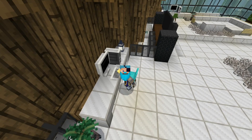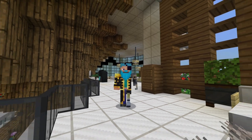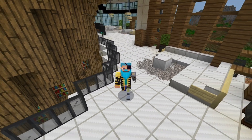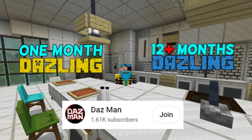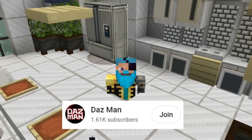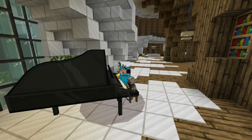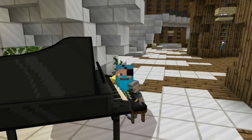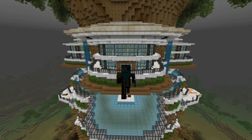I didn't see you there — I was just editing the latest video. You can directly contribute to me creating these videos by becoming a member down below. For as little as £1.99 a month you get access to custom badges next to your name in comments and during streams, and access to custom emojis. From that £1.99 a month I've been finding the best texture packs and mini games on the Minecraft Marketplace. Now let's get back to the video.